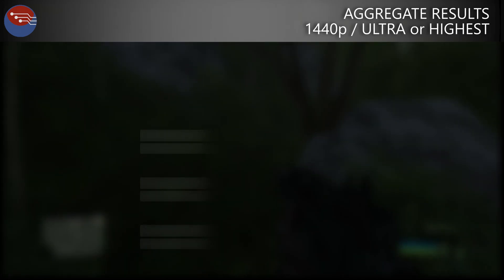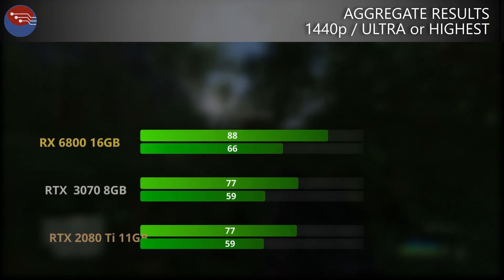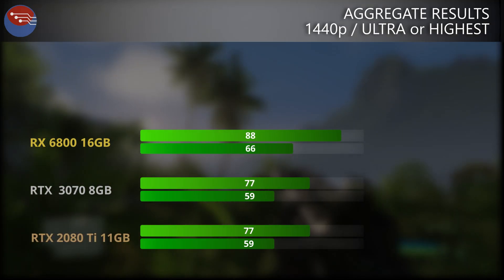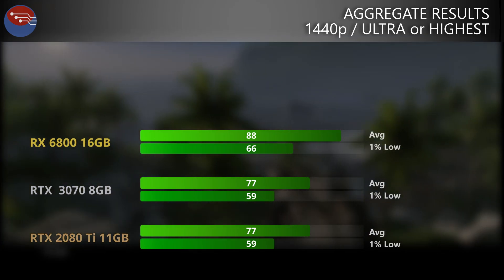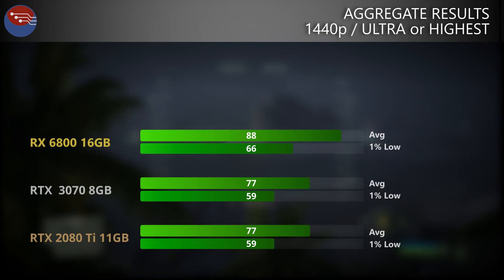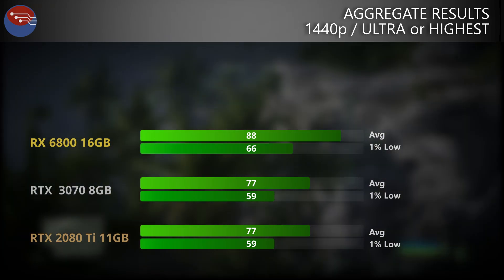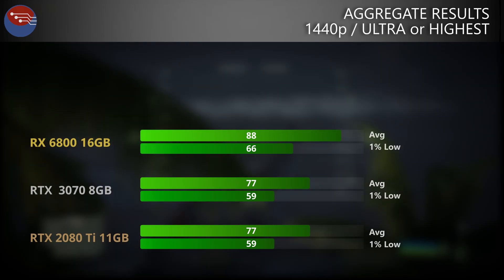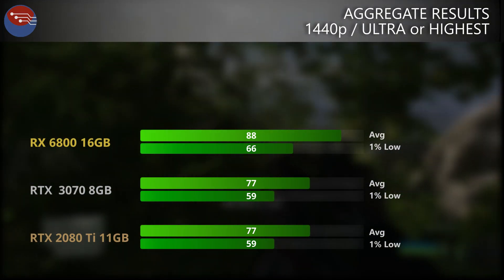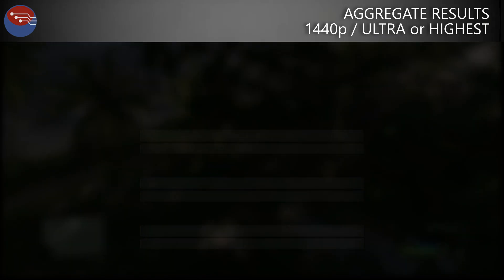If we take the results for all of these games and average them out, the 2080 Ti and 3070 are unsurprisingly neck and neck — an average of 77 FPS across all games tested, with 1% lows at 59 FPS. The RX 6800, however, returned an aggregate average of 88 FPS, with 1% lows being 66 FPS. Looking at the aggregate results for rasterization, the 6800 not only wins every single test against the 3070, but since the 3070 matches the 2080 Ti punch for punch, it's faster than the top-end Turing card too. Averaged out, the 6800 pulls ahead of the RTX cards by about 14% — and coincidentally, it also costs 14% more than the RTX 3070's MSRP. So you are getting what you're paying for when it comes to pure gaming workloads.